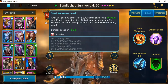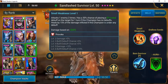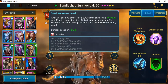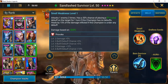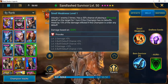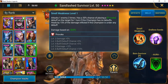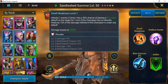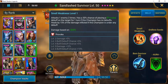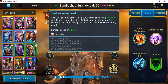Her first skill, Smells Weakness, attacks one enemy two times and has a 30% chance of placing a provoke debuff on the target for one turn. If this champion has no debuffs, she heals by 15% of the damage inflicted. If she is under any debuff, she's able to give herself a little bit of protection. You can add 20% to the buff/debuff chances and 15% to her damage.